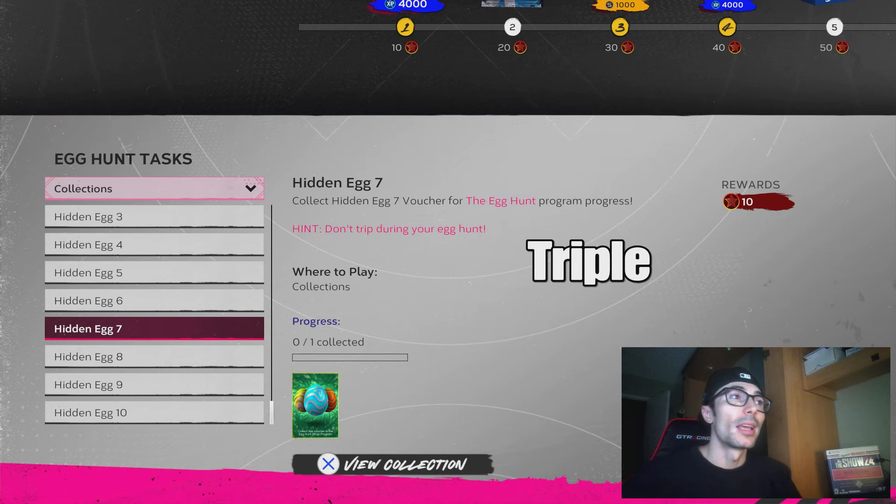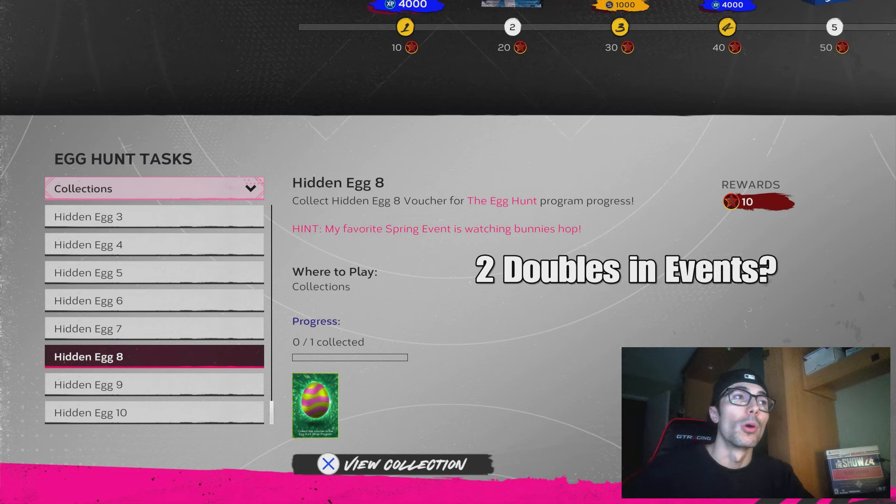For the seventh egg, you need to get a triple. That's what a lot of people are talking about — hitting a triple with Wade Boggs to potentially knock out a two-for-one if possible.